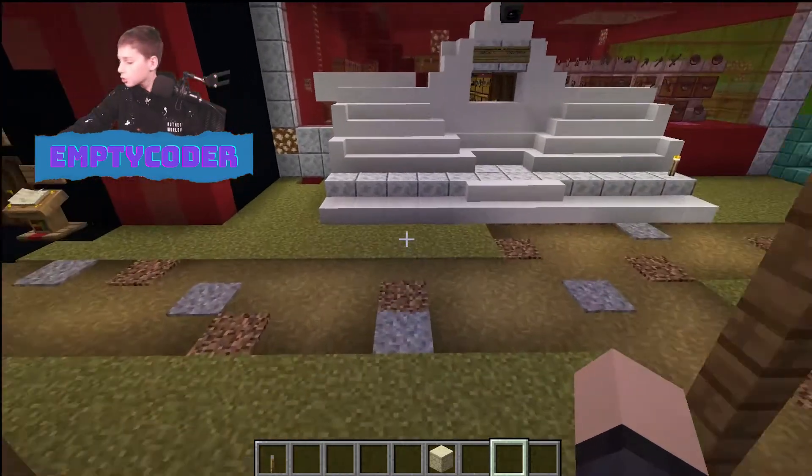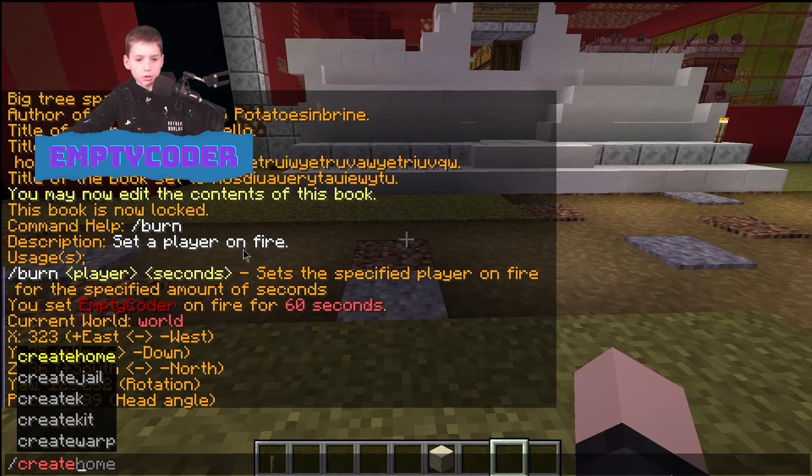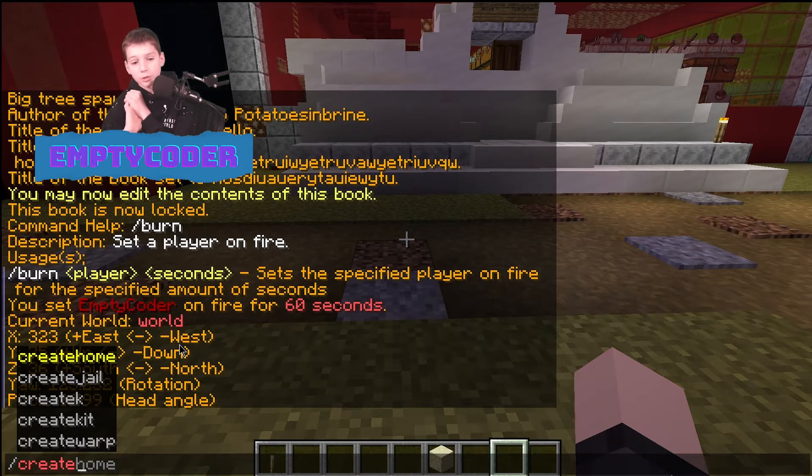Next we've got slash create. You can create a home, a jail, a kit, or a warp. Home, jail, and warp are basically the same thing — they're a place where you can send yourself or people to using slash warp. Slash jail is more for jailing somebody else.